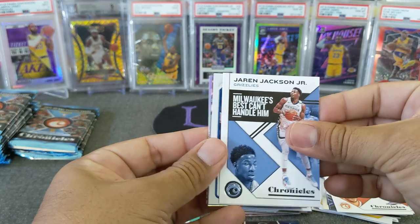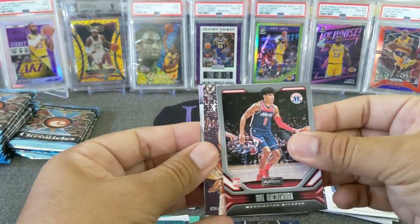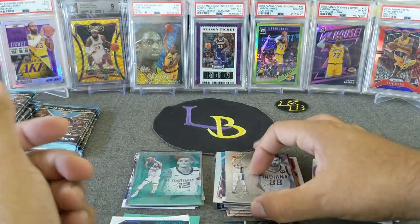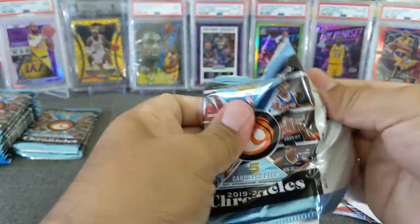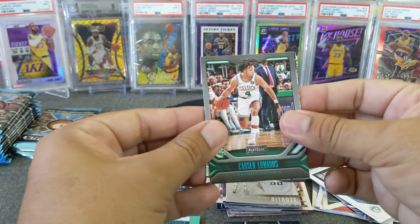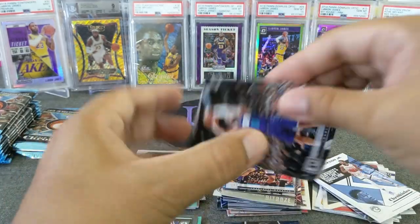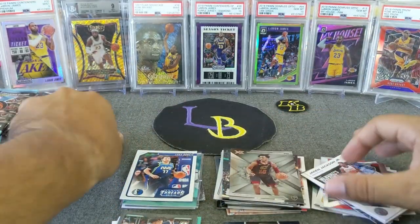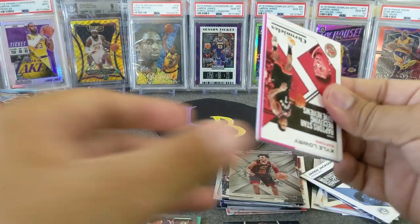Here we go - Triple J teal, Jarrett Culver, Rui Hachimura, Terrence Mann Luminance, and Goga - the goat. I can't believe we're almost through the first half. Luka - hit pile! Teal Carson Edwards, PJ Washington, Cody Martin, and Darius Garland XR. I hope we get a teal chrome card.